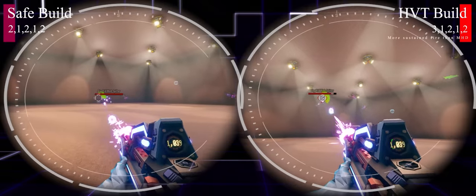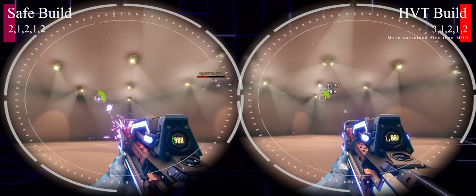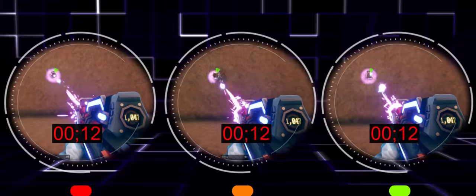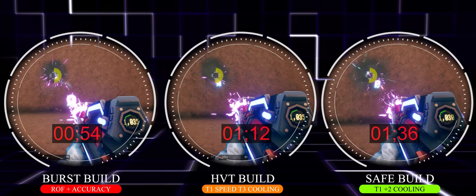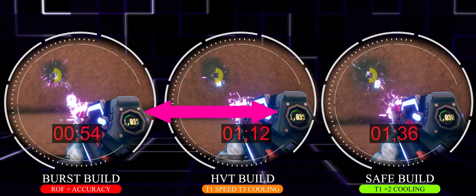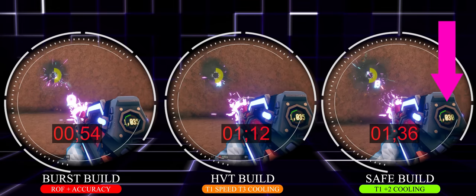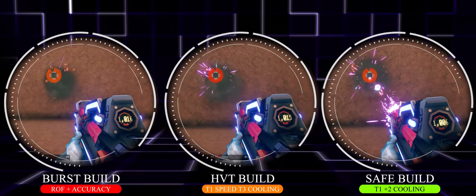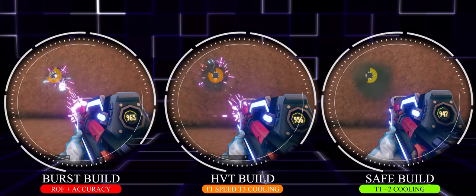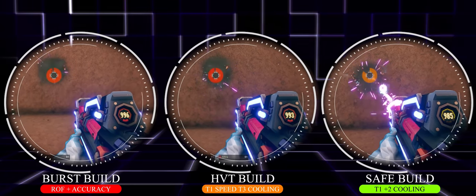In simulations comparing the three TEF builds: the burst build reaches the additional fire damage in under a second on the far left; my HVT build in the middle uses the same ammo but takes slightly longer; the safe build takes 5 additional ammo and more time to build to 50% heat. But managing heat is the other half of the story, and the safe build on the far right really comes into its own for sustaining that extra damage. All of these builds have merit.